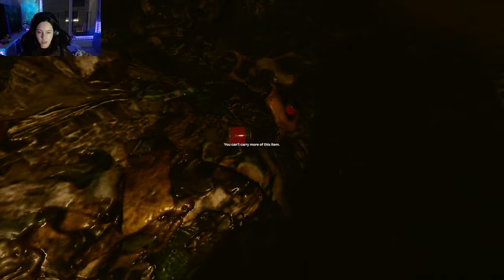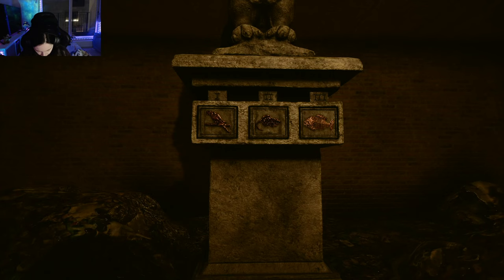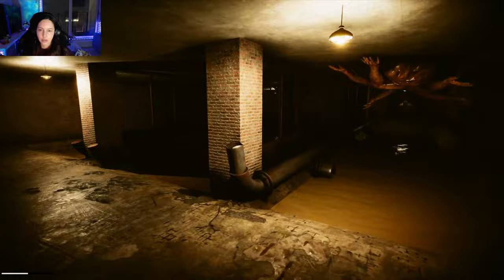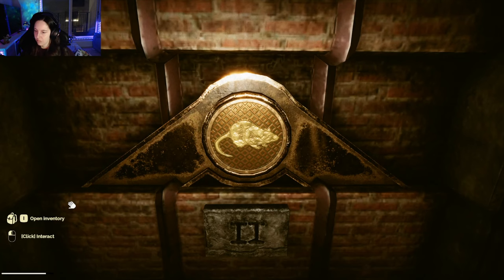So once you've completed the prison room puzzle, essentially what that does is turn off the grinders in the grinder room, which is another important room we haven't been to yet. Now what you need to do is look for the statue in the center. That's going to have the three medallion pictures in the order that they go: first, second, and third. So once you find all three of those medallions, you're going to go back to the moth jelly room to where you put in the oil, and essentially put those medallions in order of what they were on the statue — first, second, and third.